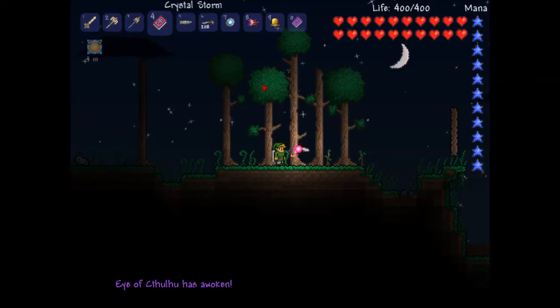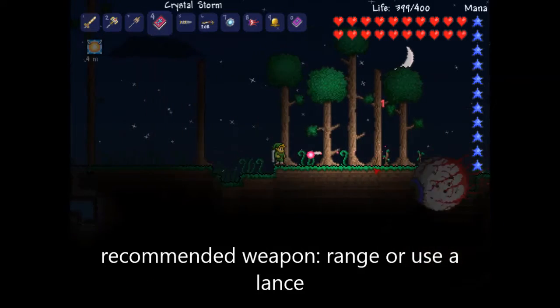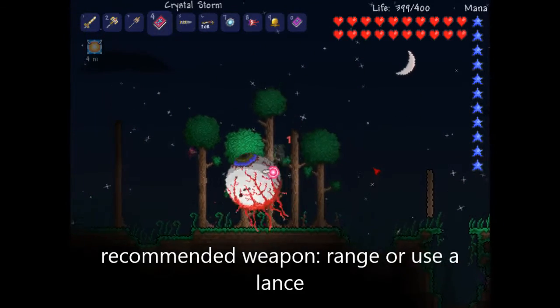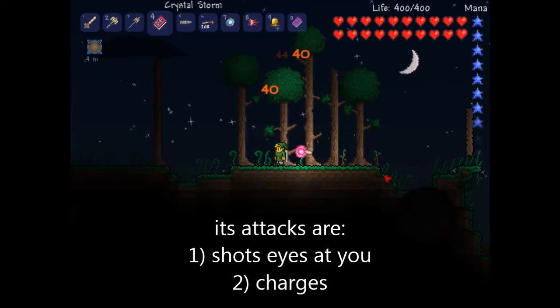For the flames — you see that eyeball over there? It shoots small eyeballs, it charges at you, and it's really annoying. So I'm just going to attack it at range. I just killed it.